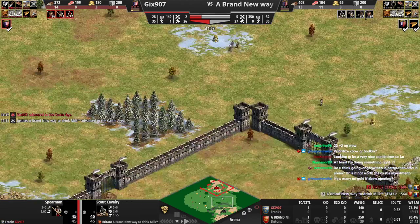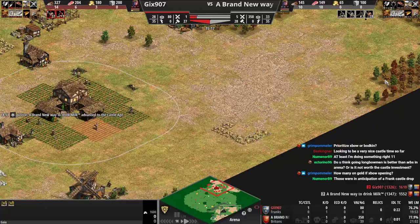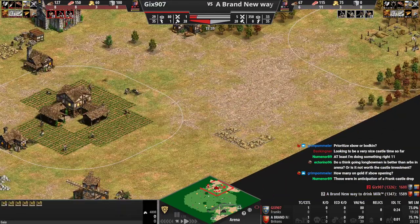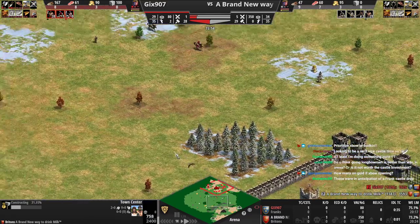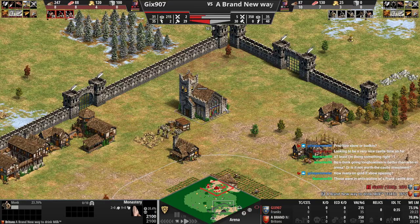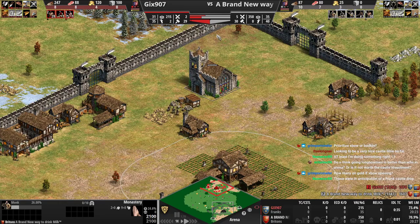Monastery - nice. Where is your TC going to go? You have enough for two TCs pretty much now as Britons. TC there - very good. Where's the other one? Probably on the gold, right here - beautiful. Opponent is going knight - knights are bad because you're just going to make units. On Arena having a TC on wood is completely fine because you need a lot of wood to make all the farms. You took way too long to make this monk.